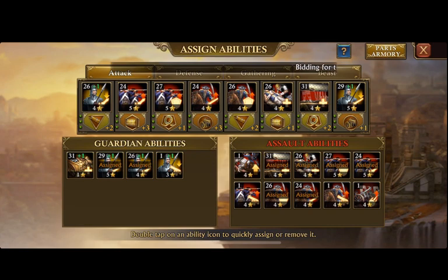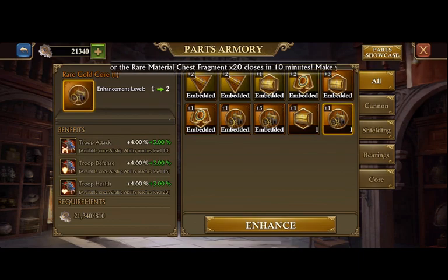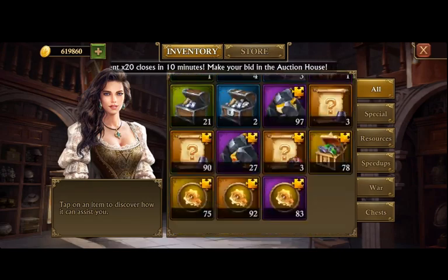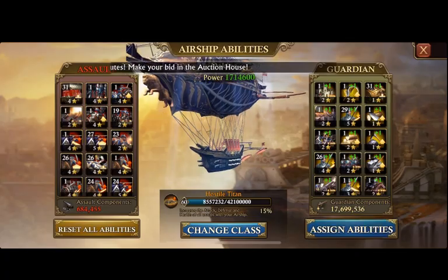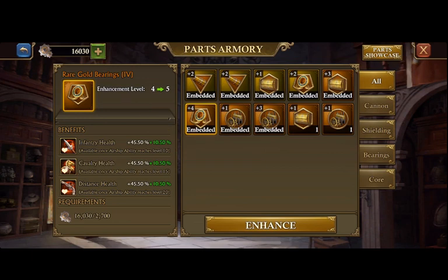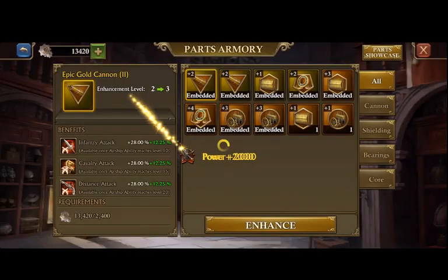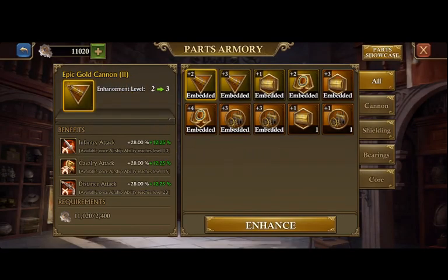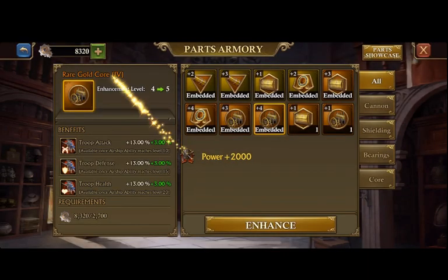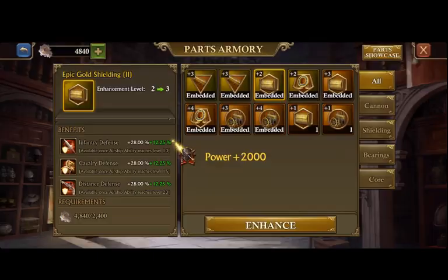Simply because you want to maximize the amount of skills that are at level 20 to unlock that third skill. You'll see the bottom stat will say 'achieved' once the airship ability reaches level 20. It's right around level 53 airship where you get almost all — I think you have one or two missing that won't have that third stat. So you can really use that to your benefit by placing the skills that you have that are not at level 20 yet, and by putting your health or your defense under those skills, because you don't really care about your distance, defense, or health.